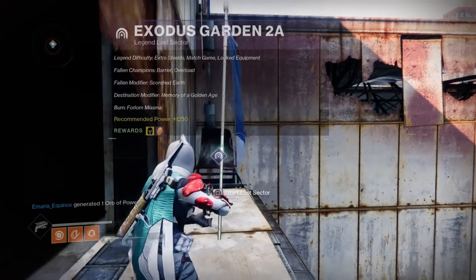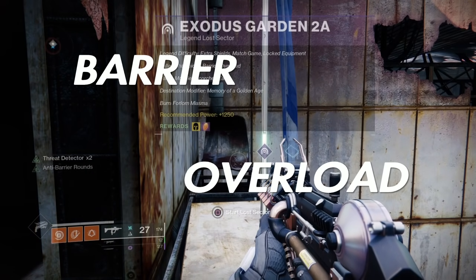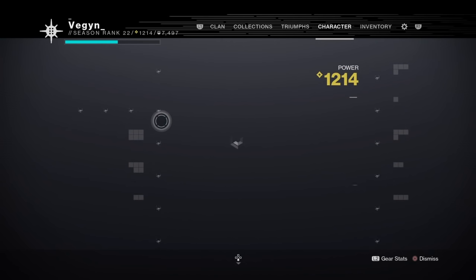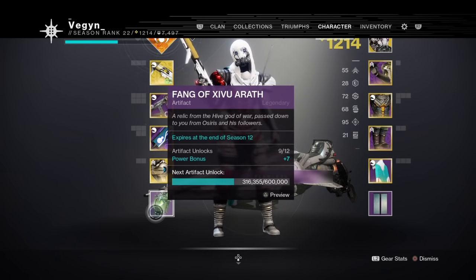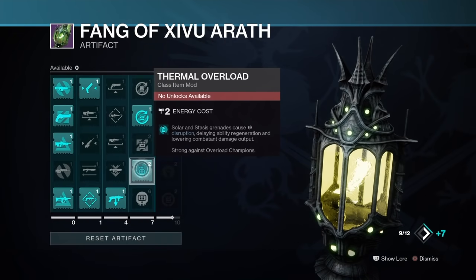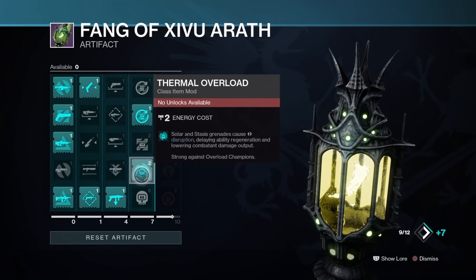Basically the only thing you're going to have to worry about is the Fallen Champions — Barrier and Overload. It seems kind of difficult considering this is a high level mission and you can't afford to put two Primaries on. In order to do this, you're going to need a Power Bonus plus 6, because you get enough unlocks to be able to get Thermo Overload, which is important for disrupting Overload shields.